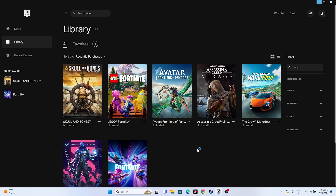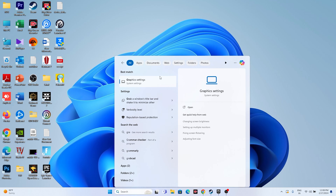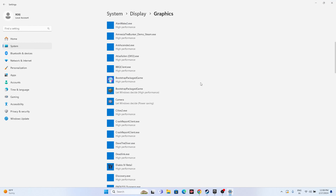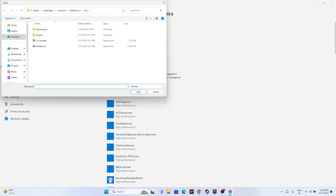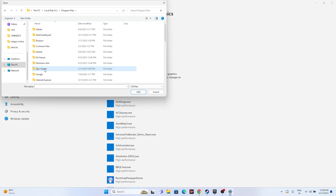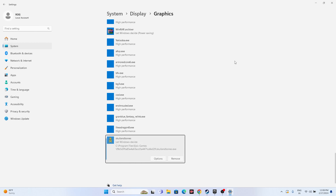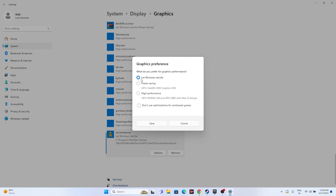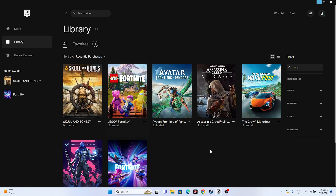Next, run the game on the dedicated graphics card. Search for Graphics Settings, click Browse, navigate to This PC > Local C > Program Files > Epic Games, select the Skull and Bones application, and click Add. Then click Options on the game entry and change it to High Performance. Click Save, close the settings, and try launching the game.